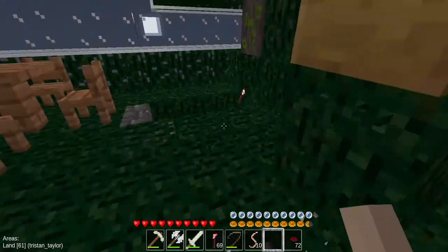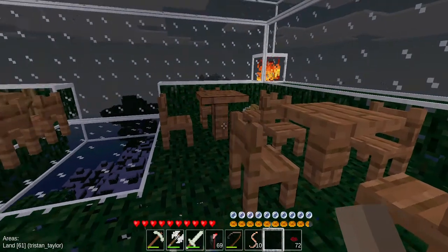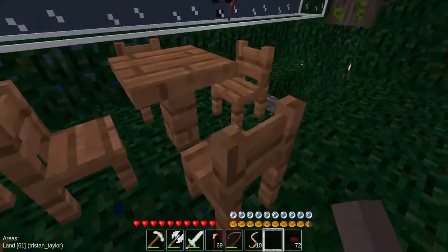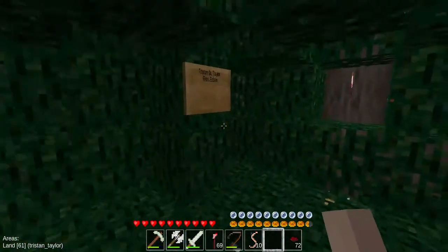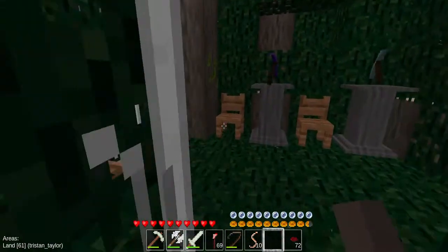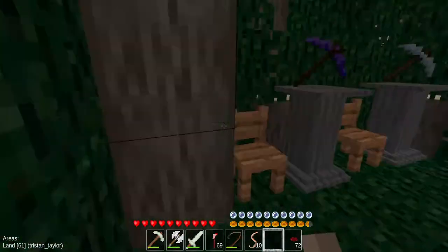Hello YouTube, Tristan Taylor here. Today I'm playing the Nature at Its Best server. I've created a lounge and a bar here — coconut milk and snacks — and a hang-out table area. Over here is the Tristan M. Taylor Real Estate office. Right here is the office, there's a waiting room, and pickaxes on display.